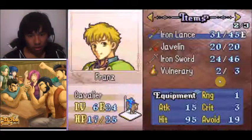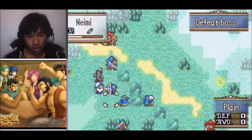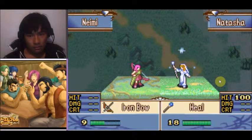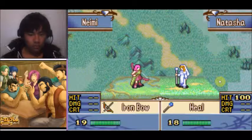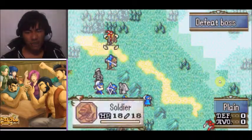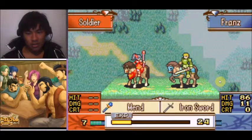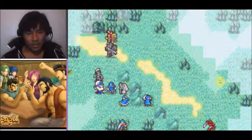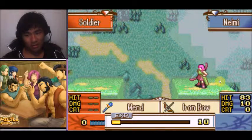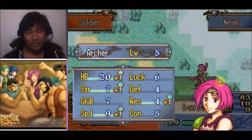Now time to get rid of that unit up there — a Troubadour, and it is a lady. Troubadours are only women. How much resistance does she have? Eight — so using Lute would be useless. Let's give Franz some sword experience, and then finish it off with Neimi. She's not going to get a lot of experience out of this because it's a healer, and healers don't give much experience. Oh wow, she got a legit amount — nevermind. Good level up, I'll accept that.